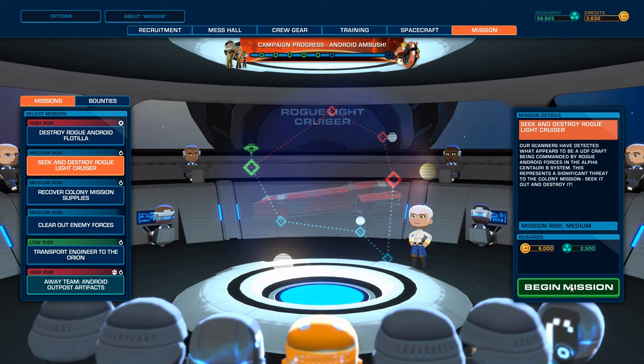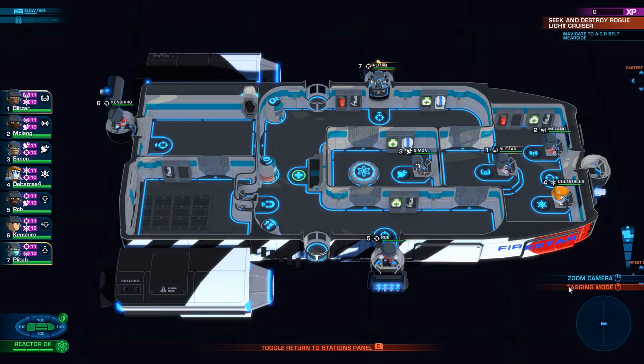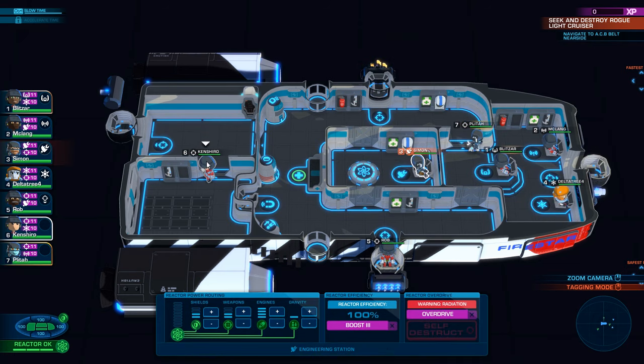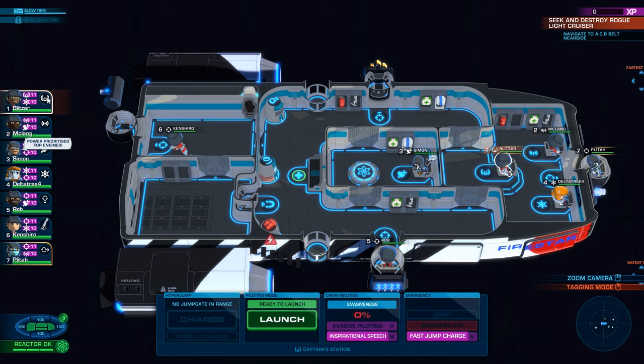This represents a significant threat to the colony mission — seek it out and destroy it. All right, we shall destroy it. Kenshiro, Plata going there. We're putting the stuff into engines and going right back. No gravity into shields.